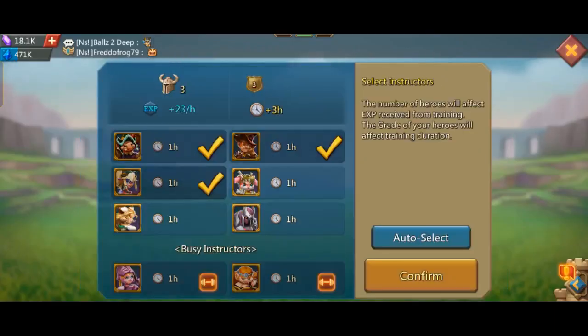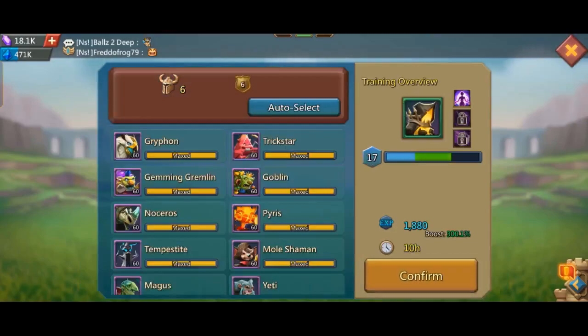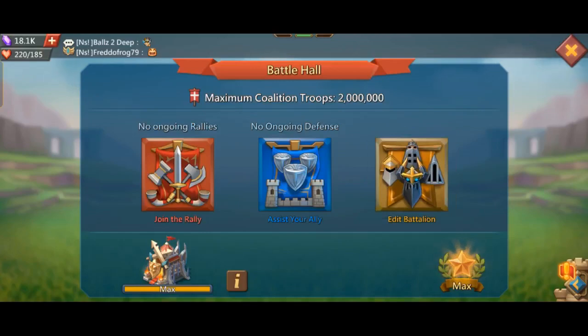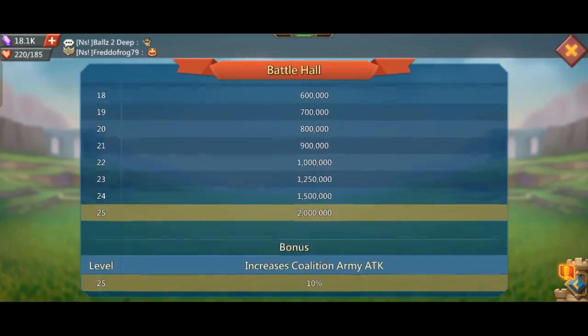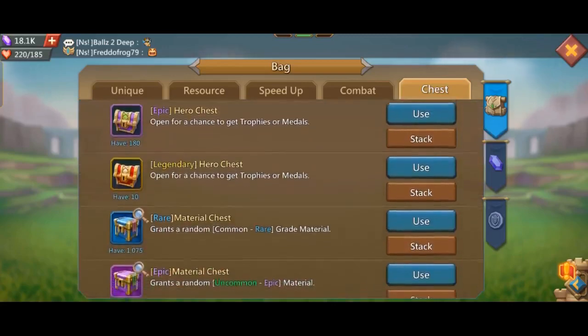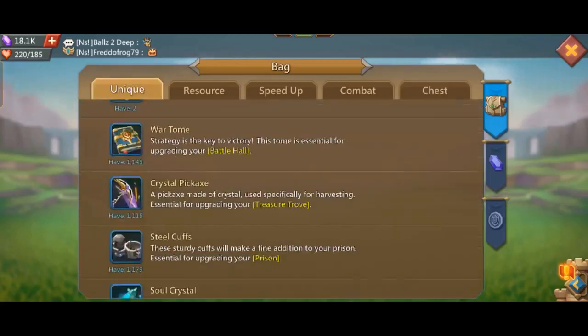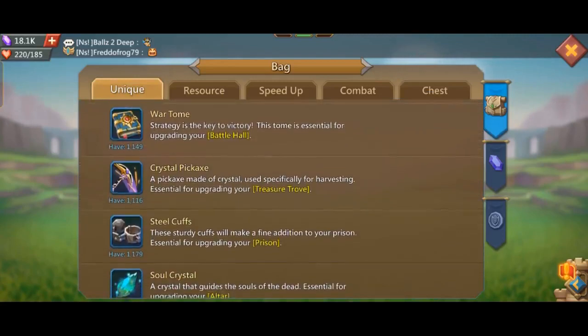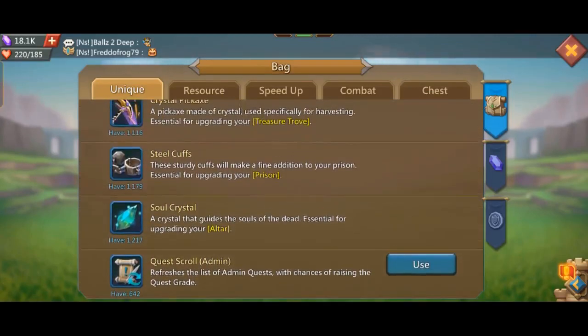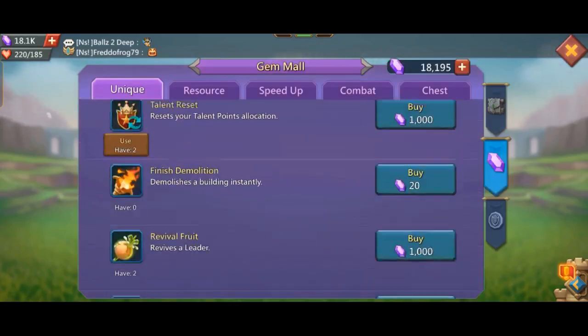If you are using the farm and other resource buildings, you will need soul crystals. War Tom is a specific special item. If you want to go to the battle, War Tom is essential. You can go to the altar at level 25.